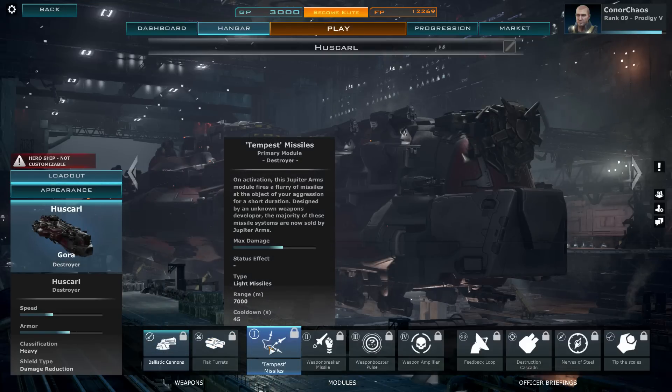Next we have Tempest missiles, which I think you start with by default on the Gora anyway. On activation, the Jupiter Arms module fires a flurry of missiles at your target for a short duration. The weapons are designed by an unknown developer but mostly sold by Jupiter Arms now. Light missiles with a range of 7,000 meters and a cooldown of 45 seconds — about usual for missiles in a game like this.